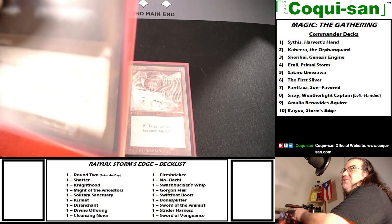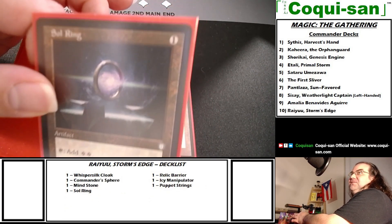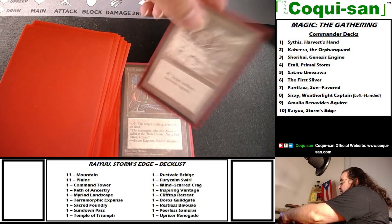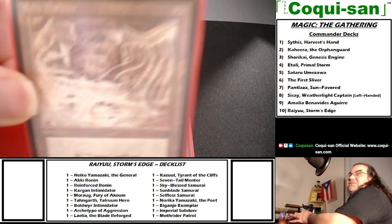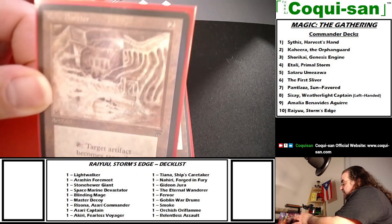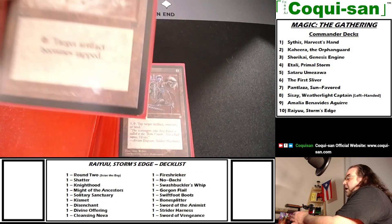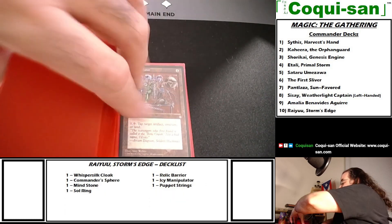And of course everyone's favorite mandatory artifact — Sol Ring. It's going to be in every single deck, and I honestly agree: I don't see any reason why a deck shouldn't have it unless you have a very valid reason not to. One mana to cast, tap for two generic mana. Now the tapping artifacts: Relic Barrier, straight from Legends — two mana to cast, tap to make target artifact become tapped. Great for tapping opponent's mana rocks like Sol Ring.